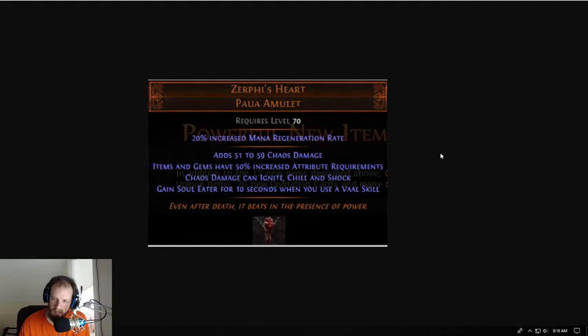Then we've got Zerphi's Heart. It's a paw amulet requiring level 70. It gives you increased mana regeneration rate, adds 51 to 59 chaos damage, items and gems have 50% increased attribute requirements, chaos damage can ignite, chill and shock, and you gain Soul Eater for 10 seconds when you use a Vaal skill. The big change here is that all skills now stack with Vaal skills — you won't have the double requirement of running two different socket setups, one for your Vaal skill and one for your regular skill. Vaal skills are now going to be your regular actives, so it'll be really interesting to see how attractive Vaal skills are in the new league.